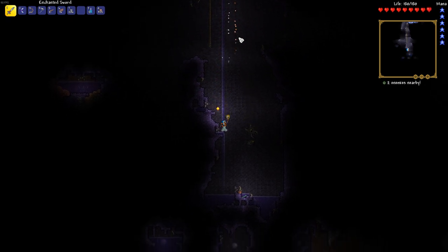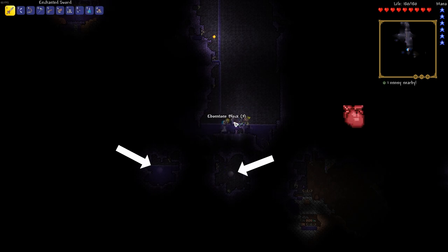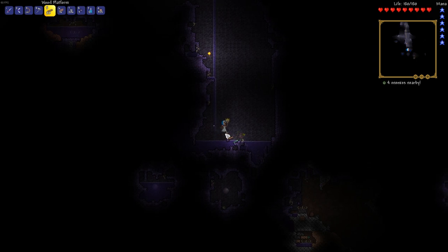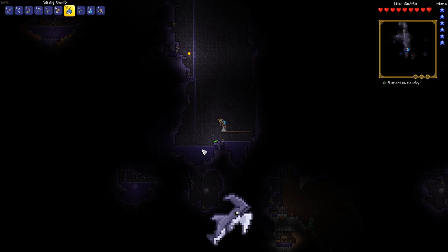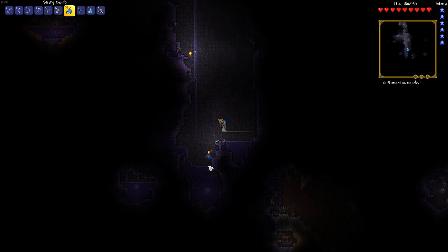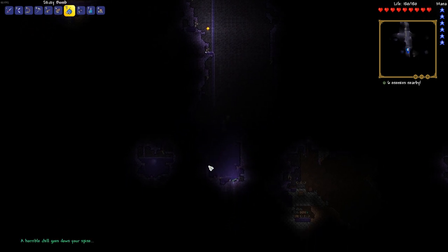Find your way down to where you will either find a shadow orb or a crimson heart, depending on the type of world that you have. Now, you can avoid using the explosives altogether by simply using a platinum pickaxe, tungsten pickaxe, or gold pickaxe. There is also the option of grabbing the reaver shark by fishing it up. It is worth noting that if you do plan on using the pickaxe solution, you must also bring yourself a hammer to destroy the orb, as only a hammer or a bomb or other explosive will be able to break the orb or crimson heart.